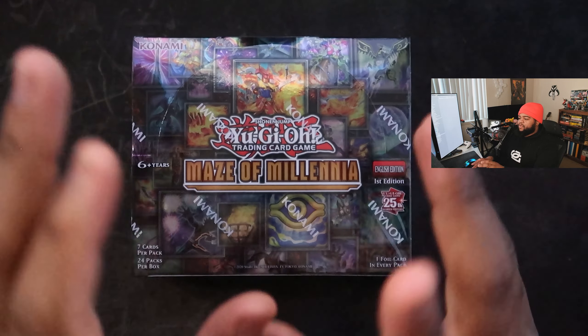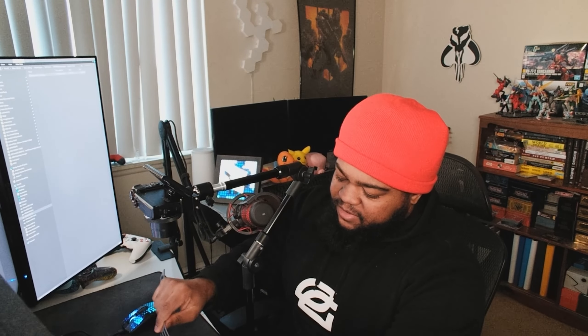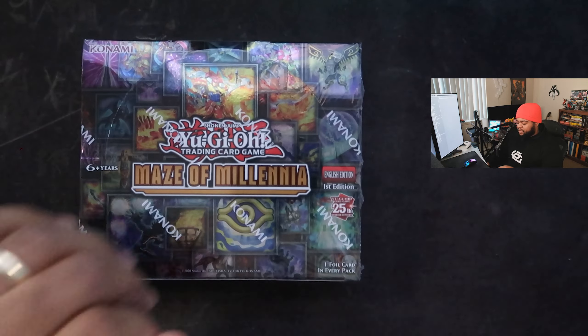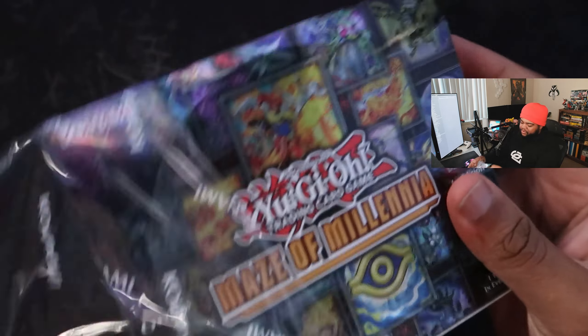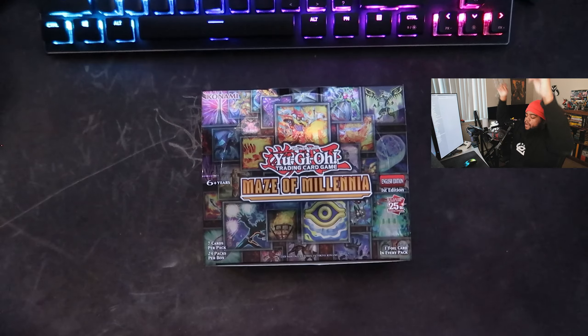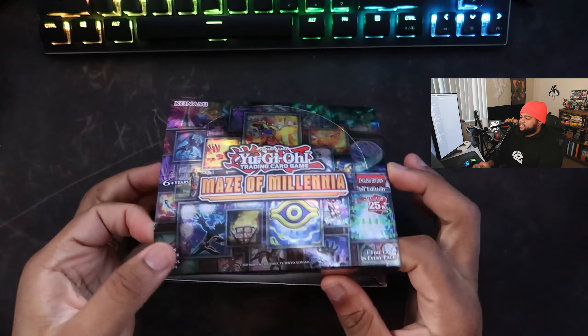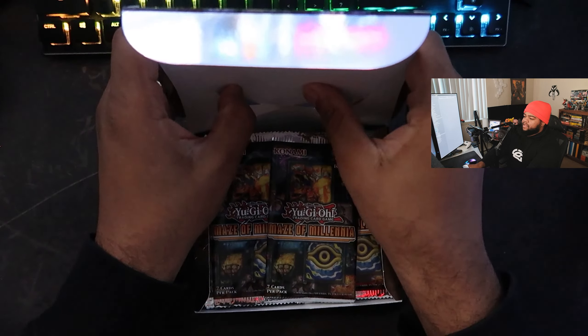We're gonna see if we can pull anything good today. We're using a fork to open the box — I know that's a little uncanny but that's what we're gonna use. Let's crack this bad boy open. I don't really have too many high expectations. Every pack has seven power cards in them, which is a little different. Normally with these kinds of sets they do like five cards per pack with 36 packs per box.